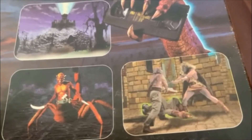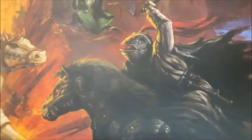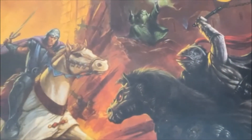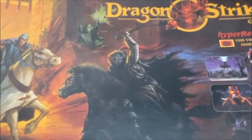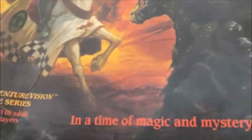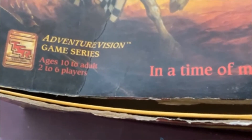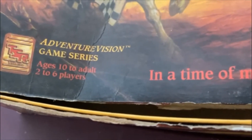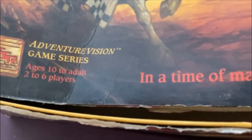You can see high quality special effects in there. It's a pretty nice box — I haven't kept it in the best of conditions, but you can see the box art. Dragon Strike the game. Let's take a look at the bottom: it came from TSR, it's the Adventure Vision Game Series, age 10 to adults, two to six players.